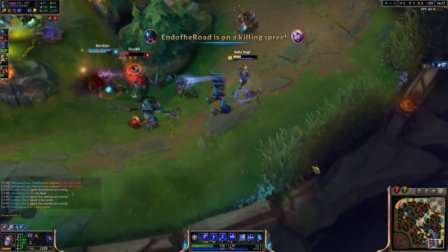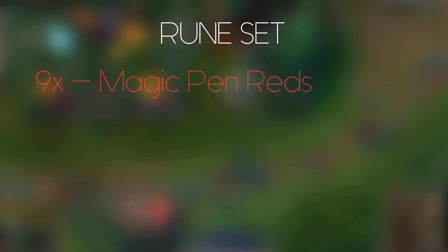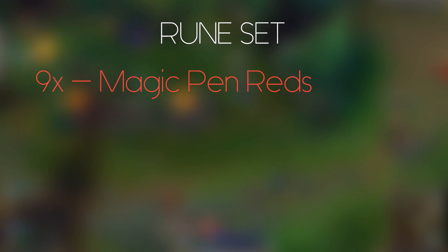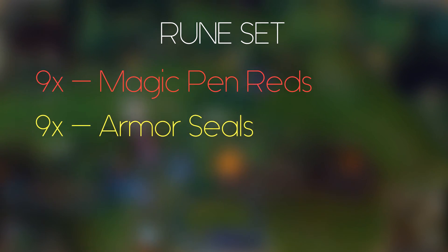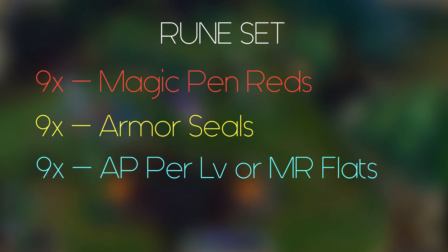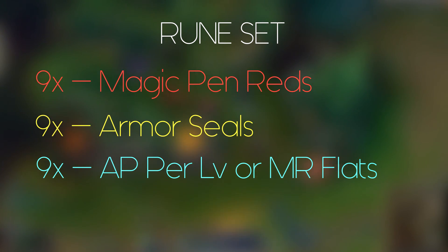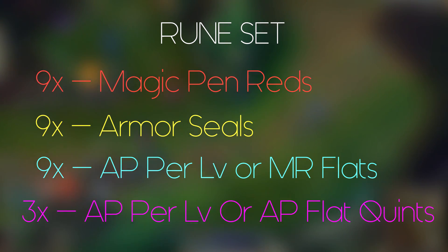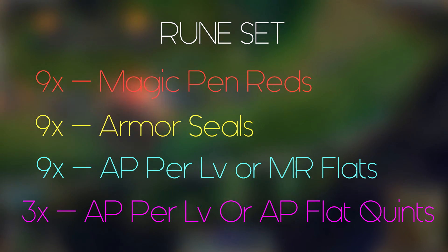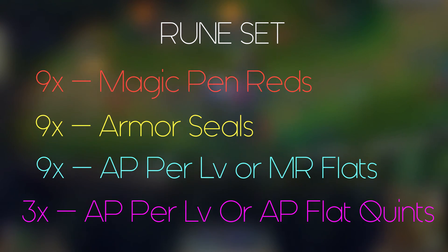Teleport is an option but not really good on mid lane. So Ignite and Heal are the most superior in my opinion. Barrier is kind of meh because you already have a shield — Heal gives you movement speed, lets you juke, and can shrug off one skill shot. For runes, I use magic penetration reds, armor seals, and AP quints. For blues you can run either AP per level or flat magic resistance, depending on the matchup. AP per level quints are an option if you really want to go for late game. The AP per level scales up around level 8 or 9, and I don't think Orianna needs that much early.